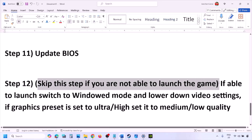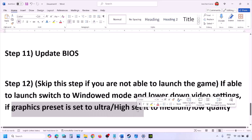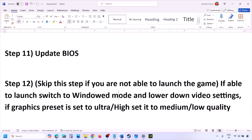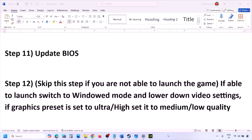You can skip this next step if you are not able to launch the game. If you are able to launch the game, switch to windowed mode and lower the video settings — if the graphics preset is set to Ultra or High, set it to Medium or Low. You can also try turning V-Sync off or on and check. Try making changes to the graphics settings, lower them down, then launch the game and check.